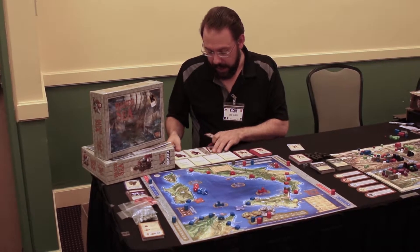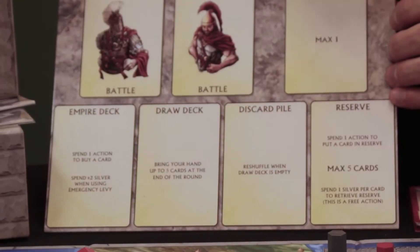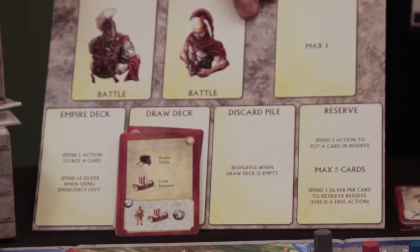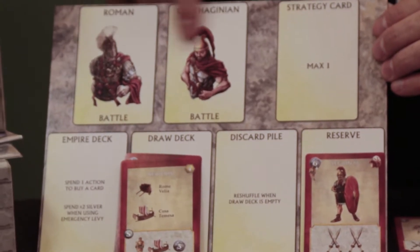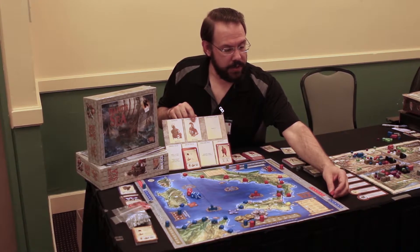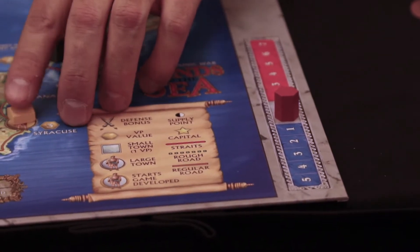You start the game with a very specific set of cards. For example, the Roman player would start with these cards and pay for any cards they want to build up their game. They can build out or thin their deck based on the decisions of the opposing side. If Carthage builds a lot of warships and tries to pillage and raid with their fleet, Rome may want to defend themselves and build up their naval side as well.